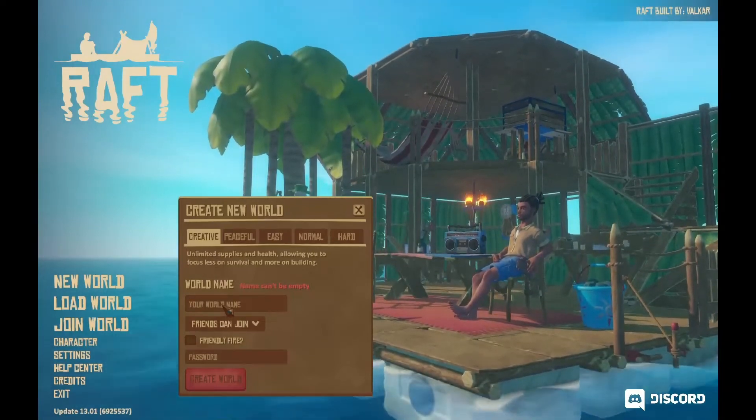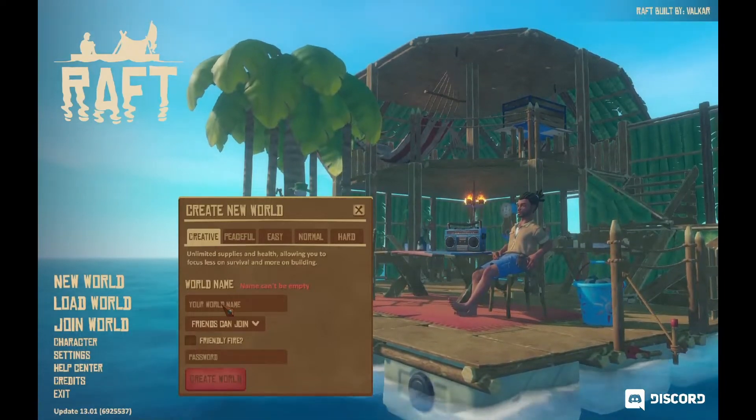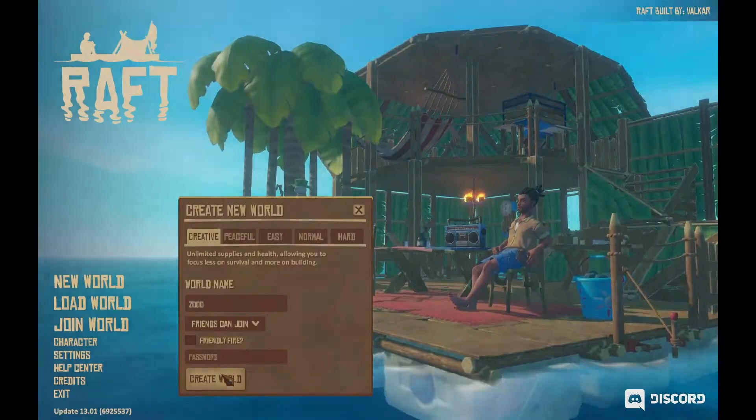Hi there! Today we are going to see how many llamas we can put on a raft. In order to do that we are going to start a creative mode. That's for the name — let's see — 'zoo.' It's okay for me.